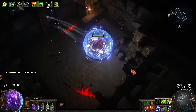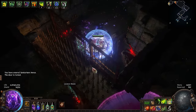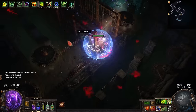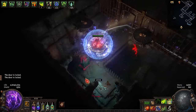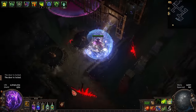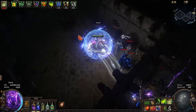All that a build really needs to run labs efficiently is to be fast, have high life regen, and be resistant to bleed damage from traps. Early on in a league, that is a surprisingly short list of builds, but I think Toxic Rain Pathfinder is the top dog. Pretty comfortably, it's able to handle all of the issues that a lab throws at you. I am biased, but that is my opinion on it.